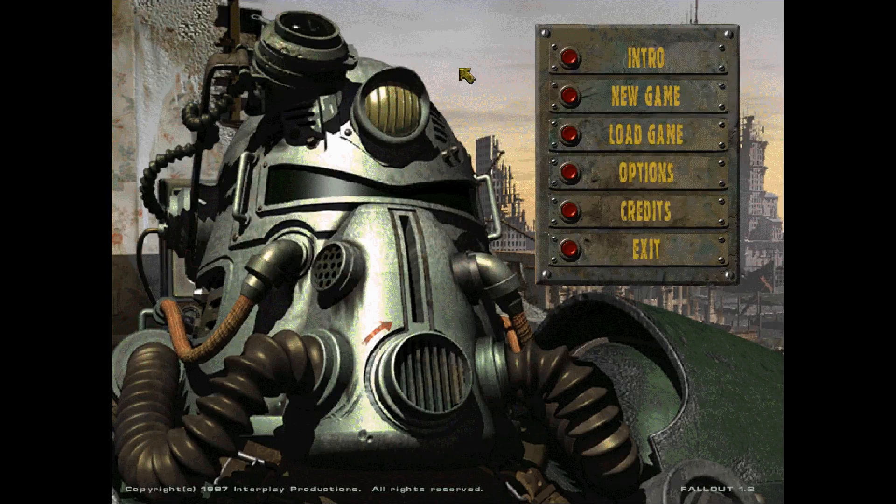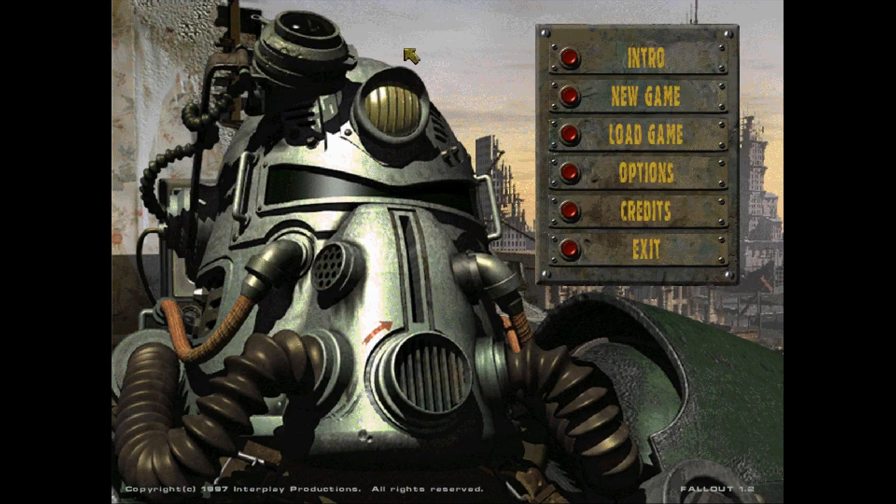You are initially sent out to recover a water chip, because the water purification system for your vault has failed. If you don't retrieve it and return within 150 days, the vault will die. And then later, the second objective is to discover and assess the super mutant threat in the area.